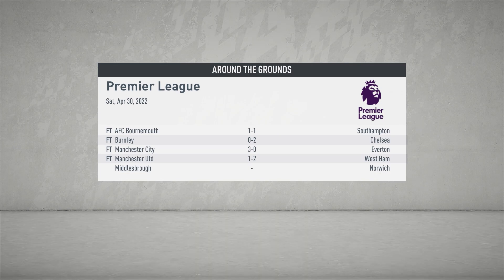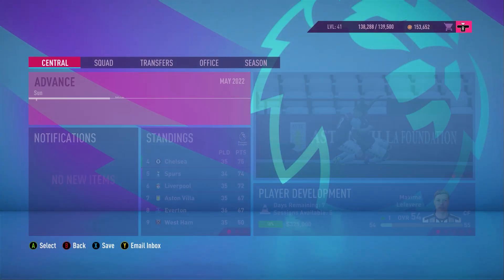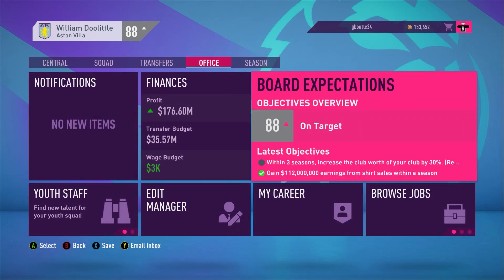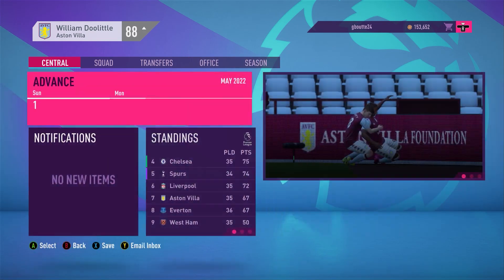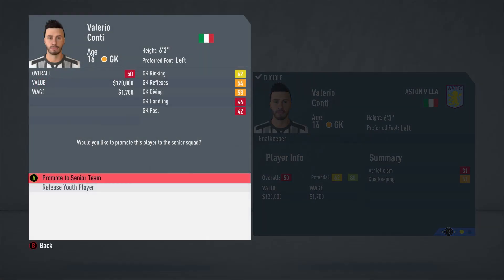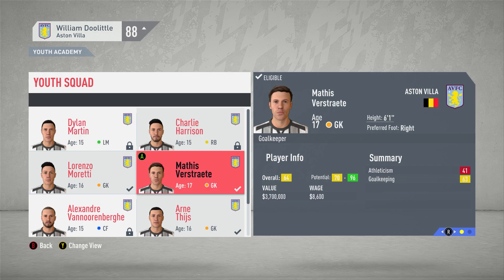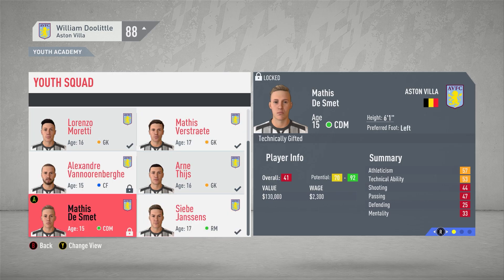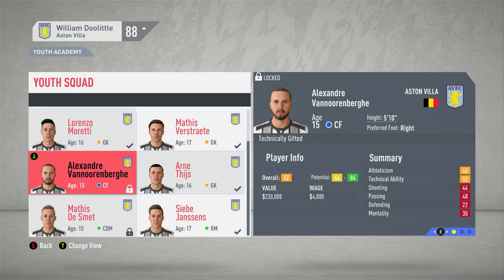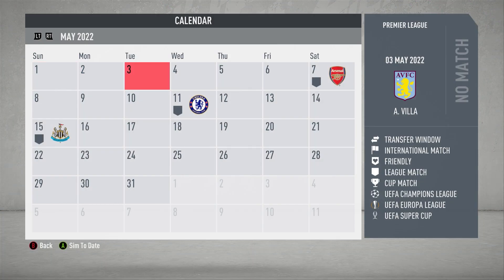Looking around at other results — Everton lose, so we may have a chance to move further away from them, which would be really great. We have 35 million in the transfer budget, which will definitely increase once the season ends and we stay up in the Premier League. Checking the youth squad — everybody's doing their thing, though we have a lot of goalkeepers; I count about six. We're 88 rated on target and our next match is Arsenal.